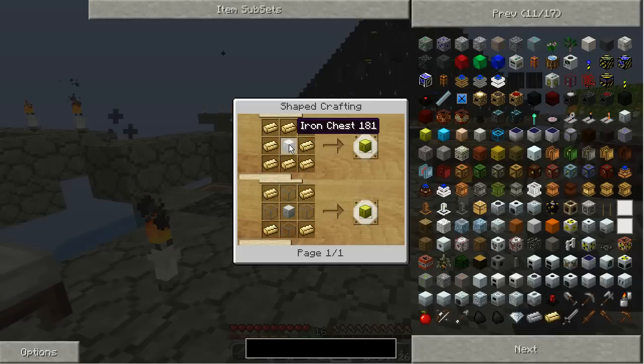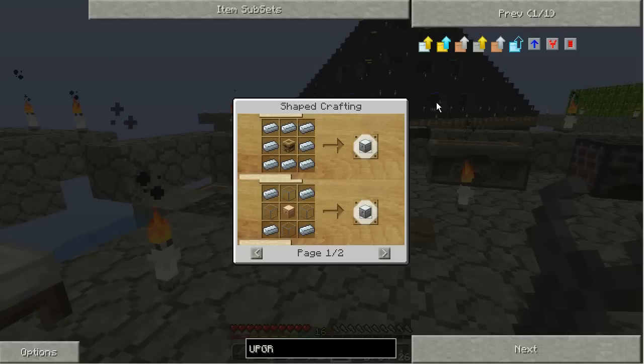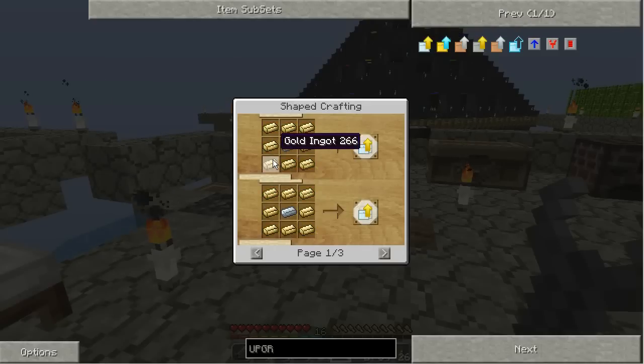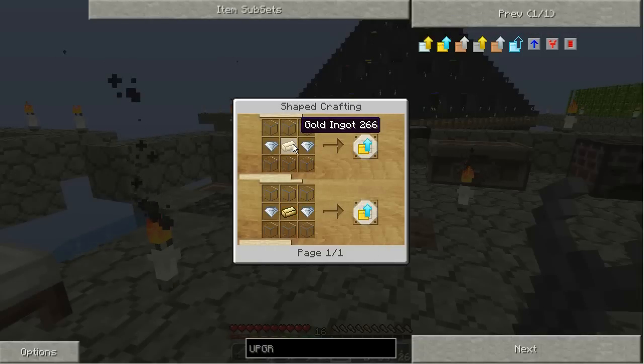So we need to get a gold chest first. Fine, I'll have to take an iron chest and upgrade it, upgrade it again. Where are they? We have one here. Diamond to crystal, copper to iron, total to gold, copper to silver, gold to diamond, iron to gold. Gold to gold and then gold to diamond.